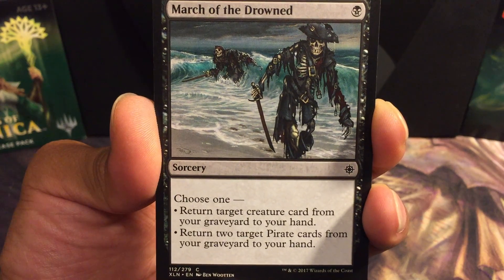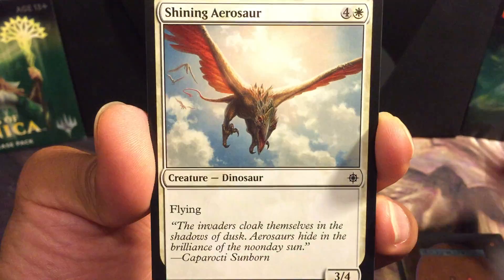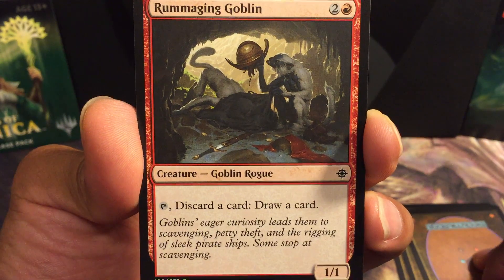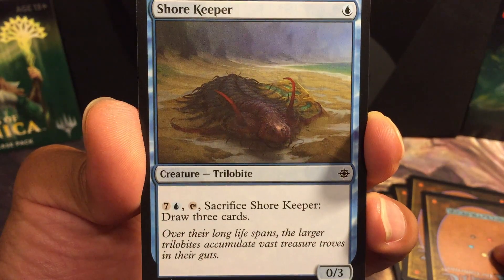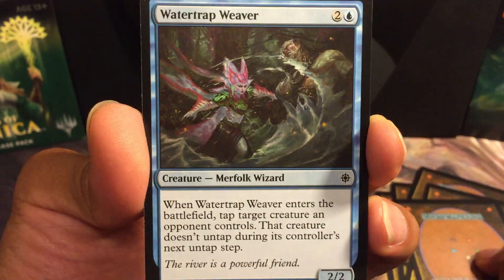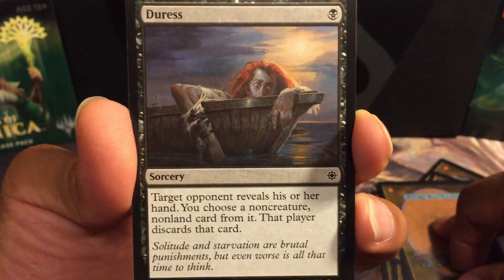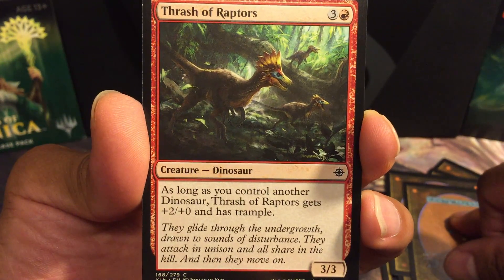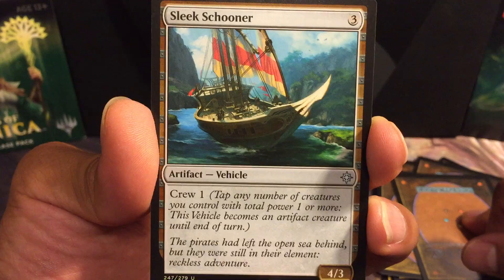March of the Drowned is our first common. Nest Robber, Shining Aerosaur, Rummaging Goblin, Deep-Root Warrior, Shore Keeper — that's a trilobite. I know there have been other trilobites but I can't remember them by name. Water Trap Weaver. Duress — classic card, sees a lot of reprints. Thrash of Raptors. Dive Down — first uncommon.